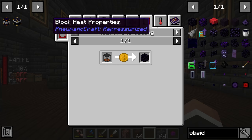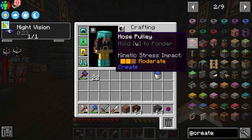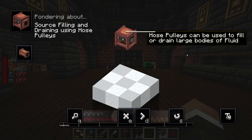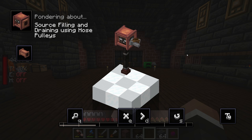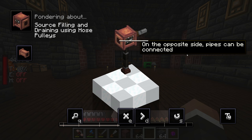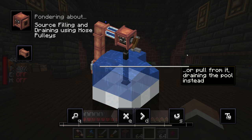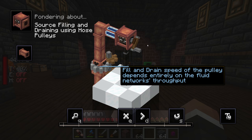In order to automate obsidian, we first need an unlimited source of lava, and that's where the hose pulley comes into play. Pondering the hose pulley: it can be used to fill or drain large bodies of fluid with kinetic input. The height of the hose can be controlled, moving up and down. On the opposite side, pipes can be connected to provide fluid to or pull from the hose, draining the pool instead.